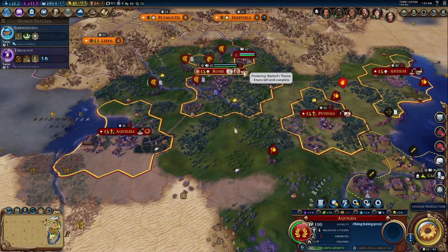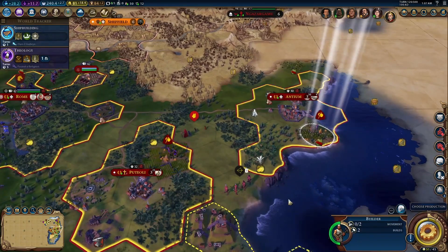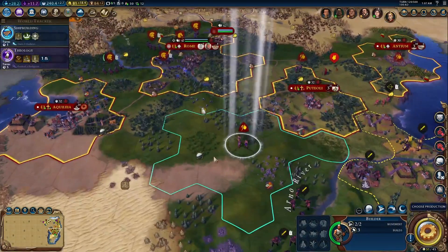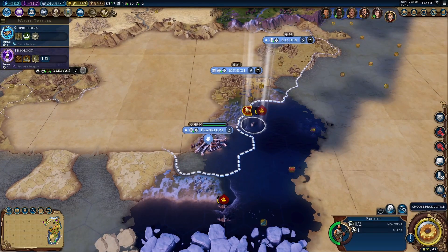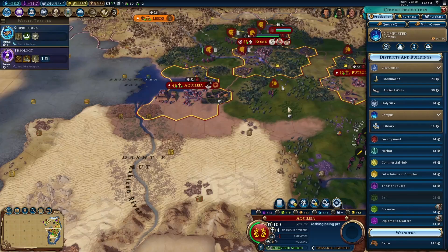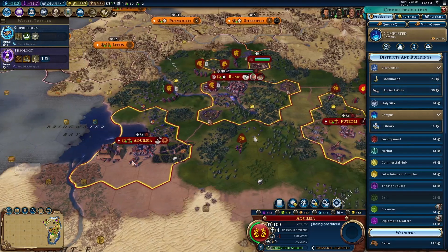I am getting a Warlord's Throne prepared, a monument built, and an Ancient Walls edition built in Rome, Puteoli, and Antium respectively. I got some builders from possibly Germany to come help out in my civilization after they had been captured by barbarians. I suppose that's another good thing about barbarians. In the last part, I asked for access to pass through Germany's borders to get my builder back up to my civilization, even though it originally came from Germany.